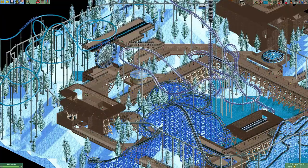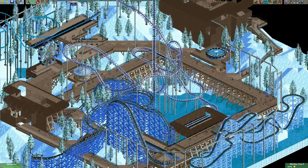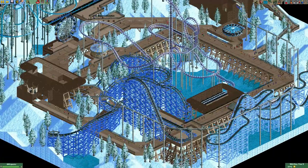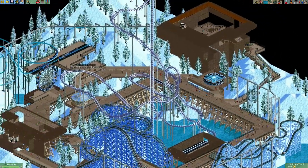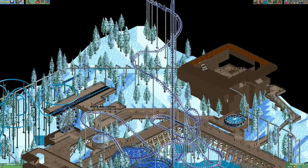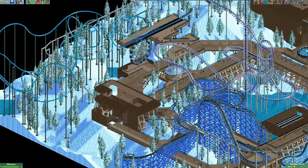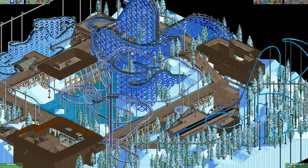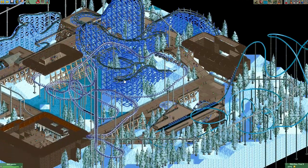Next up is the map from 73, who also went for a snowy theme. In the middle is a laydown coaster, and there are also some other coasters and rides on the map. My biggest gripe was that a lot of the coasters are really high off the ground — coasters typically look better if you use the landscape rather than building them high above it.